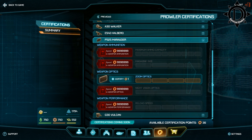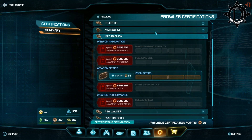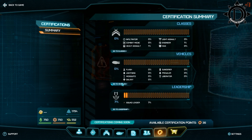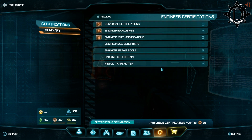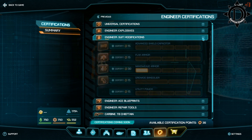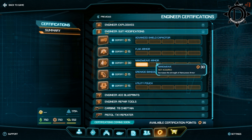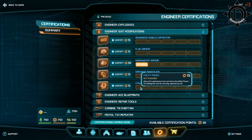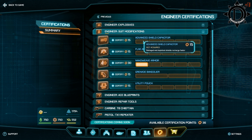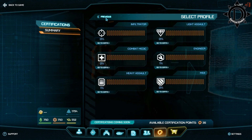Certification points do come pretty slowly. I haven't found out exactly how fast you acquire them, but I do know that you can be acquiring them when you are not logged in. So every time you wake up in the morning and want to hop on and play some Planetside, you will find more certification points than when you left. And then of course you get more certification points through your activity — so when you are capping bases, you unlock them faster while you're playing. But I haven't seen any specific numbers yet, no hard number facts.